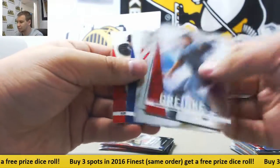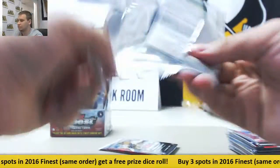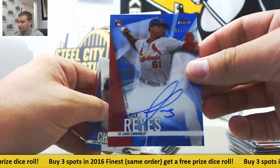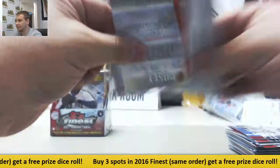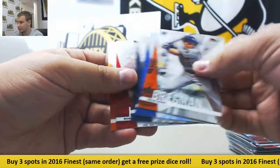Mazzara. Aaron Judge, Finest First Rookie. Aaron Judge, Regular Rookie. And Blue Refractor out of 150 for the Cardinals, Alex Reyes. Last pack of Box 2 — Tanaka Refractor and base.